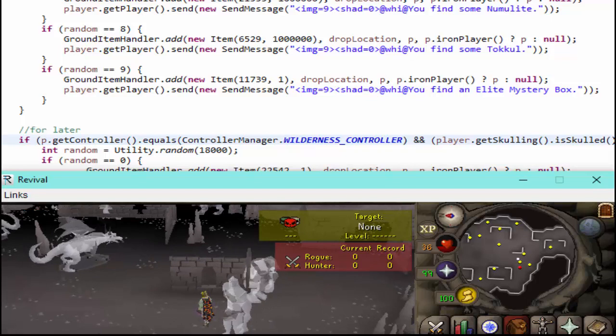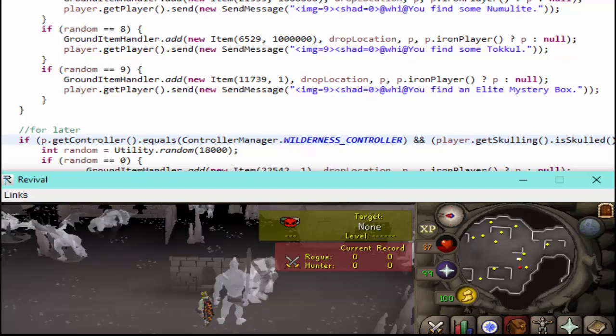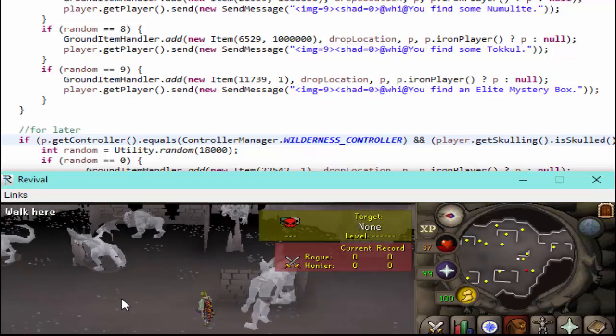When you permanently charge your weapon, it becomes untradeable. So if you wanted to trade any of these weapons, you would have to unload it, and when you unload it you lose all the Aether — you do not get it back. It's really just an additional thing you have to keep track of when using these weapons.